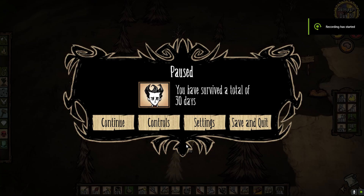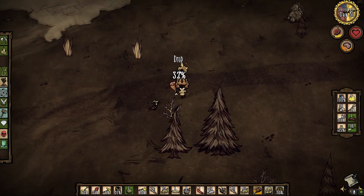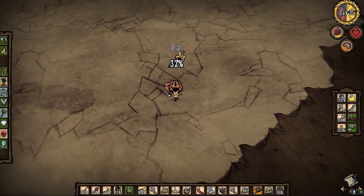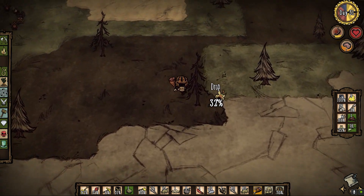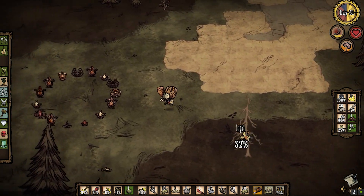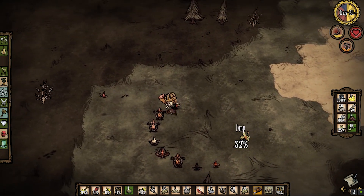Greetings and welcome back to Don't Starve, the Wanderer's Challenge. I need to get back to my base. I think I'm going to let my sanity drop a little bit, but I need to collect cacti and cook them up to recover from it. There's another way to drop my sanity, because I need to collect some shadow fuel.